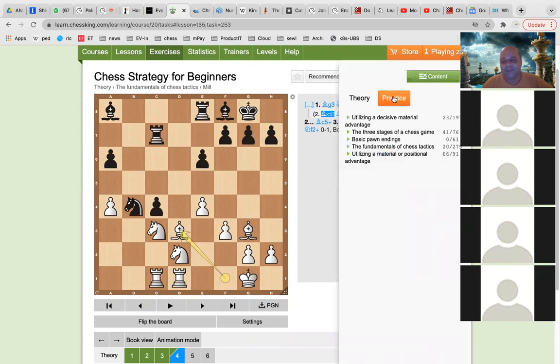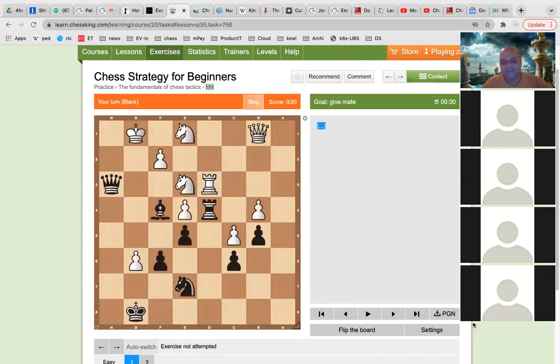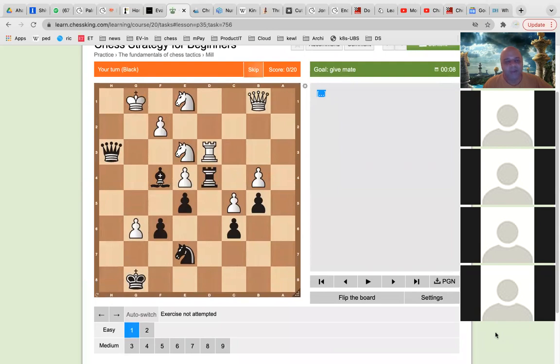So shall we do some actual examples with the mill? I think we will start with an easy one. It is Black to play.